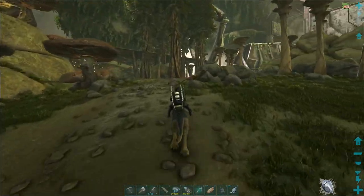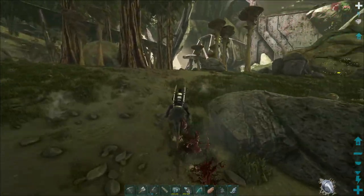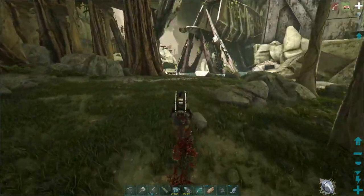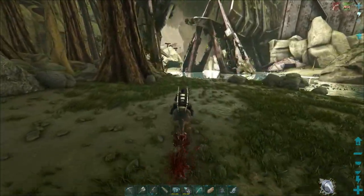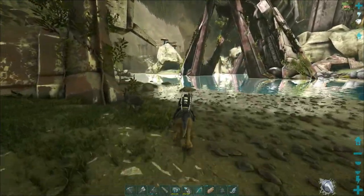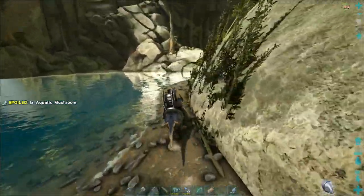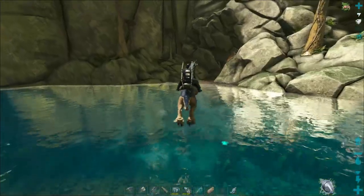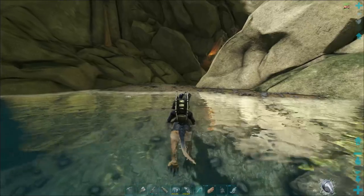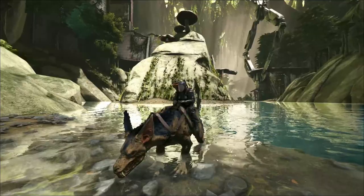Oh, nice colors on that carno! I think what we'll do is kind of do it old school — I will not take the ravager in, we'll actually make the parts we need and go in on foot. It'll be a little bit more fun that way. We'll be leaving our ravager outside. I didn't even realize the ravager has got a blue streak down his back — we're not up here in the daylight with him too much. Actually looks pretty nice.